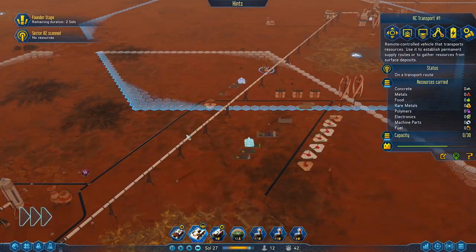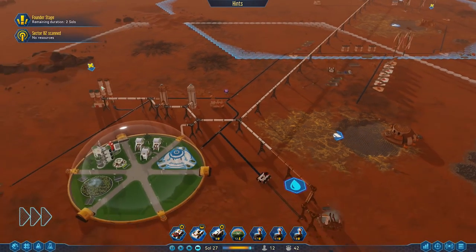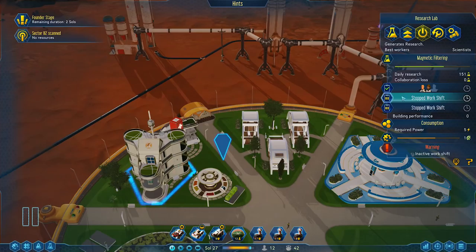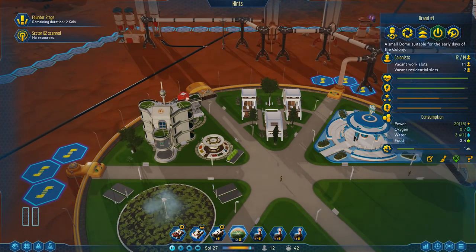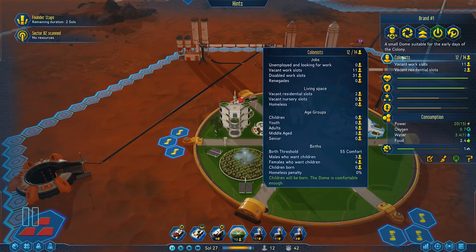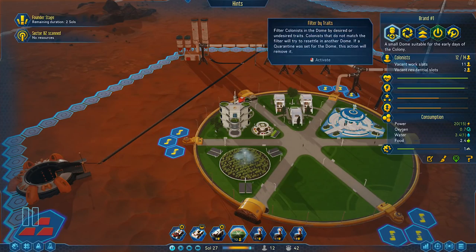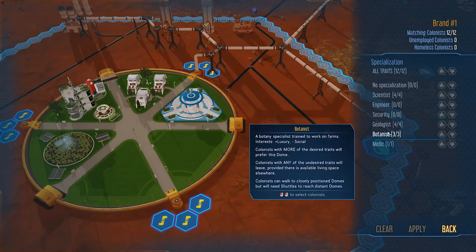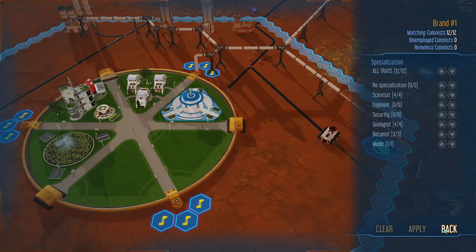So now we can move the food, then electronics and machine parts. And the founder stage is over, so now we can get more people. Who do we want the most? Maybe some geologists. Here we've got four scientists, four geologists, three botanists, and one medic. I don't think we'll need engineers for this dome, because I don't really plan placing any production buildings inside - as in machine parts factory and things like that. That's an actual in-dome building - that's what you need engineers for.